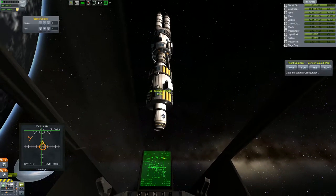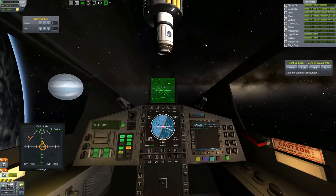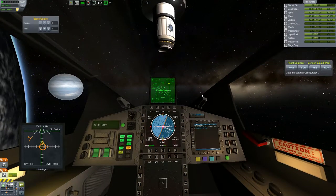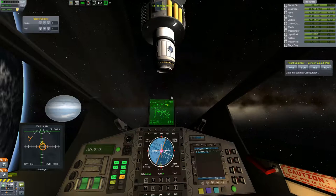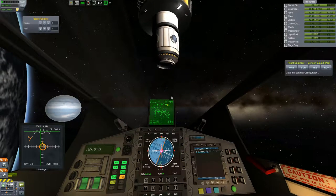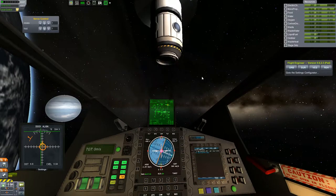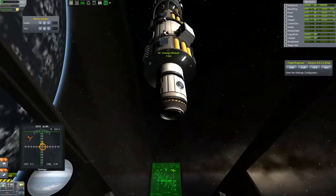Hello everybody, Mike aka TheMagico13 here with episode 20 of the Out of This World series. As you can see, I am about to dock the folding plane with the station. It's getting very close now, I'm just using RCS to bring it all the way in.